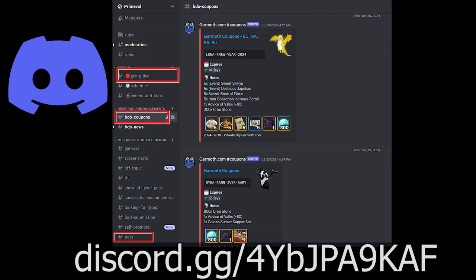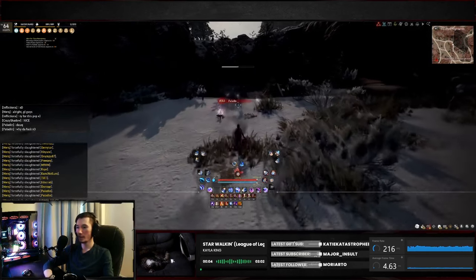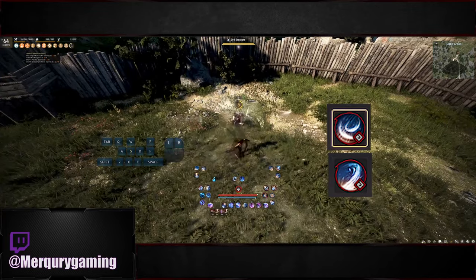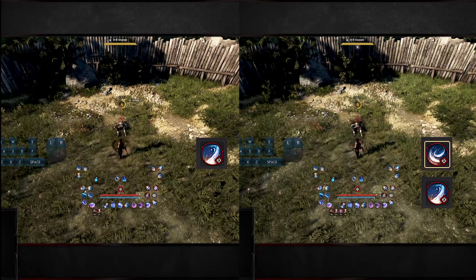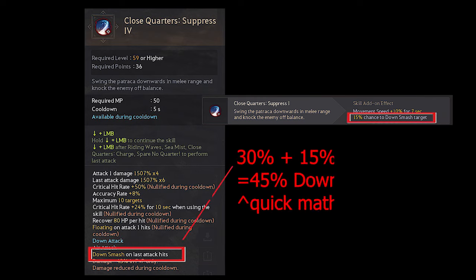Now we'll go over a very important animation cancel that I did not discuss in my beginner's guide, which is your SLMB. Only the last hit has a down smash chance and you can bypass the first half of this ability easily by using Shift+E first. This lets you bypass the first half of the skill and immediately use the last hit for quick damage and the down smash. Combine this with the down smash add-on for a 45% chance to down smash.